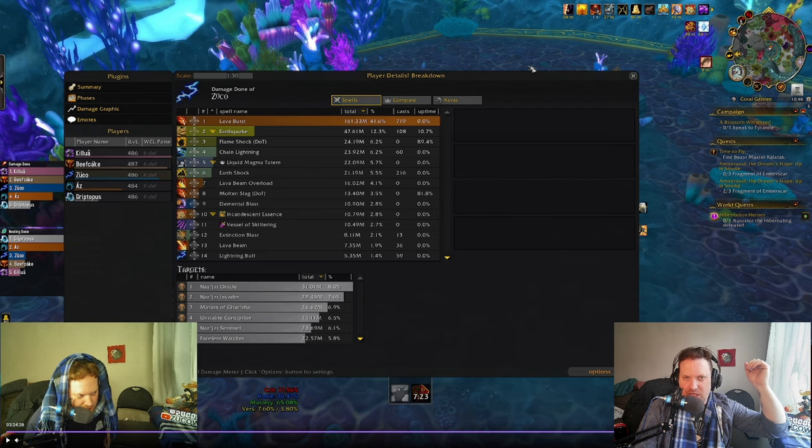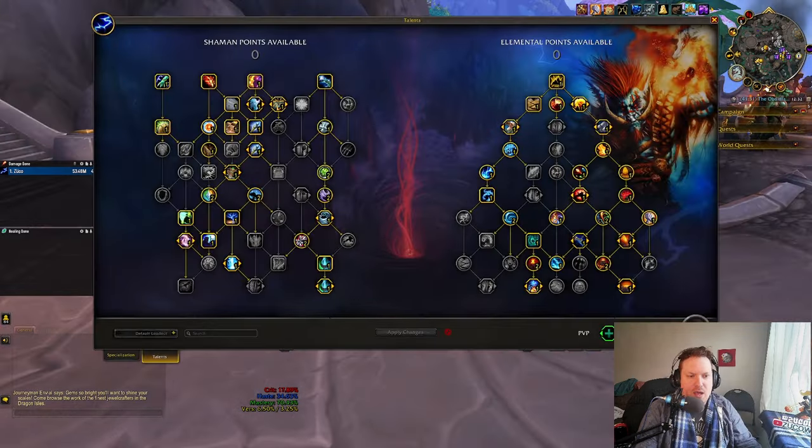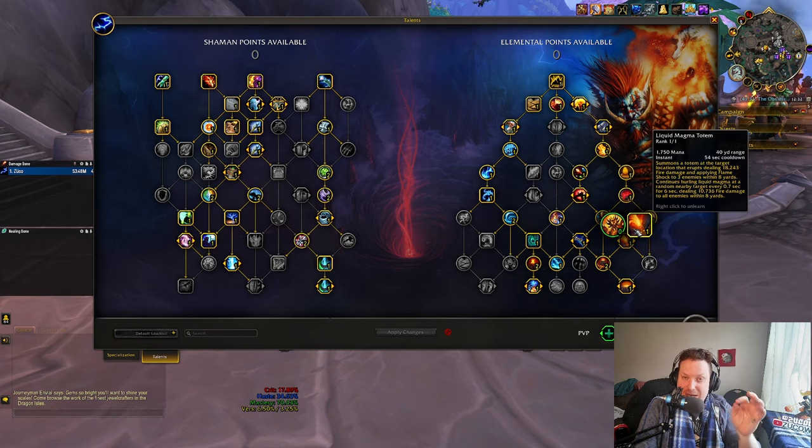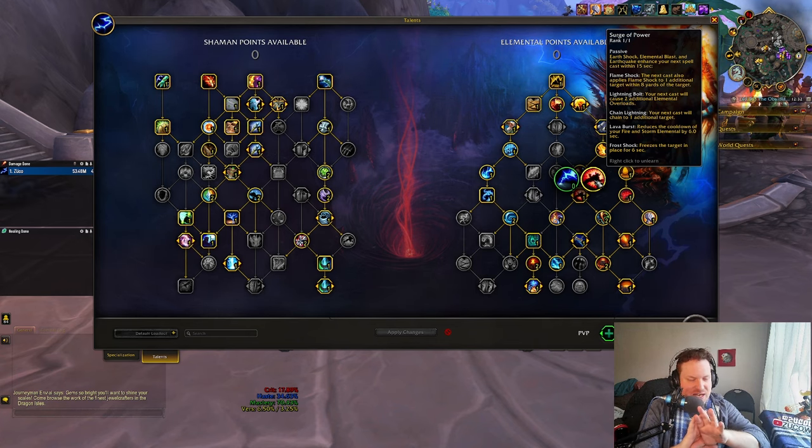That's ideally what you're looking for. That is the Elemental Shaman guide — trying to show you important moments, specifically about Liquid Magma Totem and Surge of Power, which is the main way you keep Flameshocks up. That is your bread and butter.